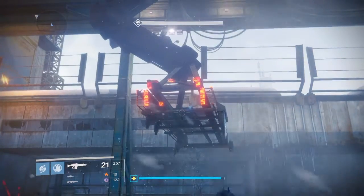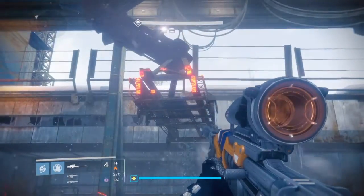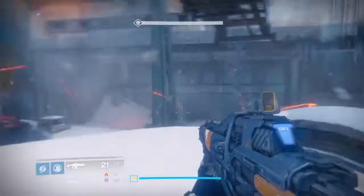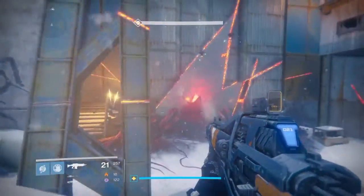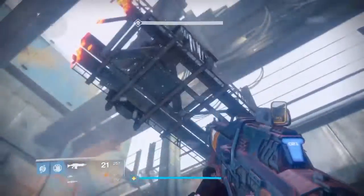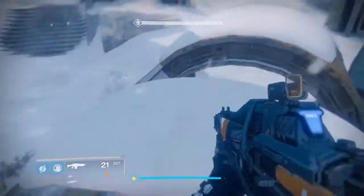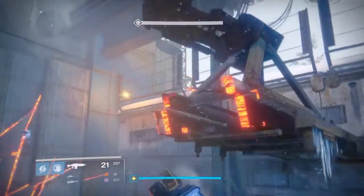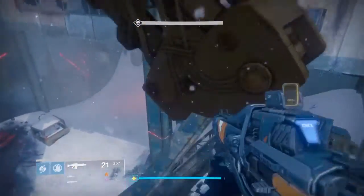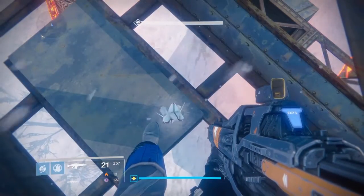This is the final Dead Ghost shell of this mission. For those who missed my earlier video this week, this is one I found straight away when I played the mission the first time. All you need to do is jump on the pipe in order to get to it, and then you can carry on into the room and finish the mission. I hope you've enjoyed this Destiny video — there'll be more coming very soon, thank you very much for watching.